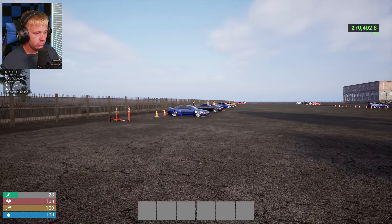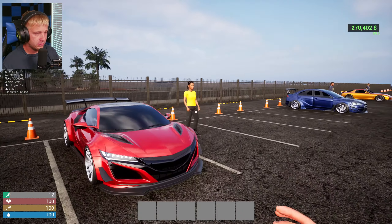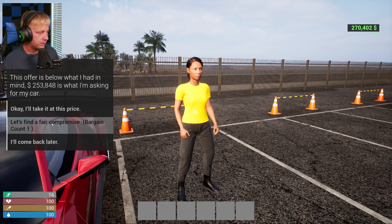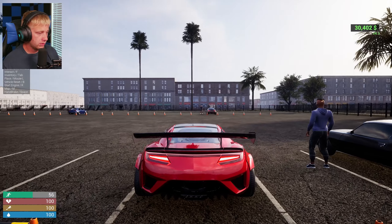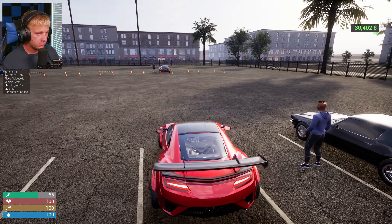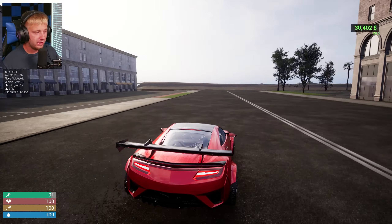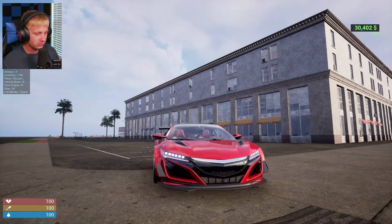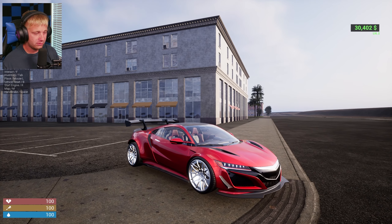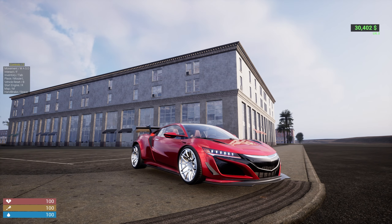We spot another R32 and also the NSX — we can actually afford it now! It's the same seller at 253k; we get it for 240. We just bought ourselves an NSX! It's got the new body style but definitely not the sound they actually make. This thing is squirrely but it's good-looking — that is a beautiful car.